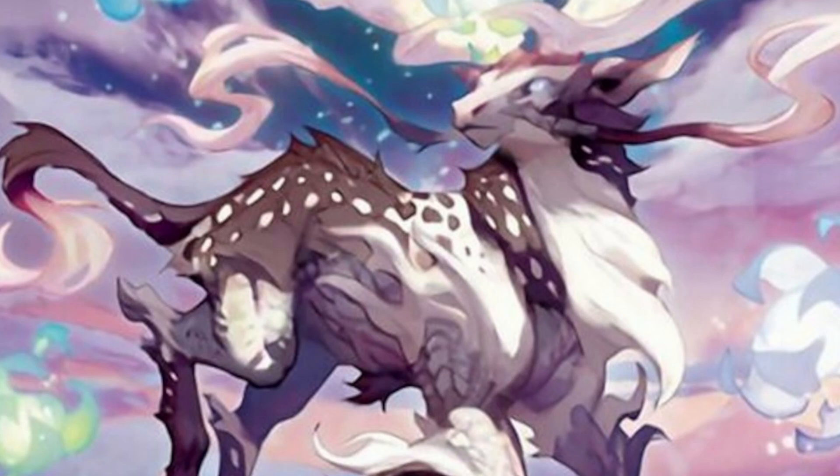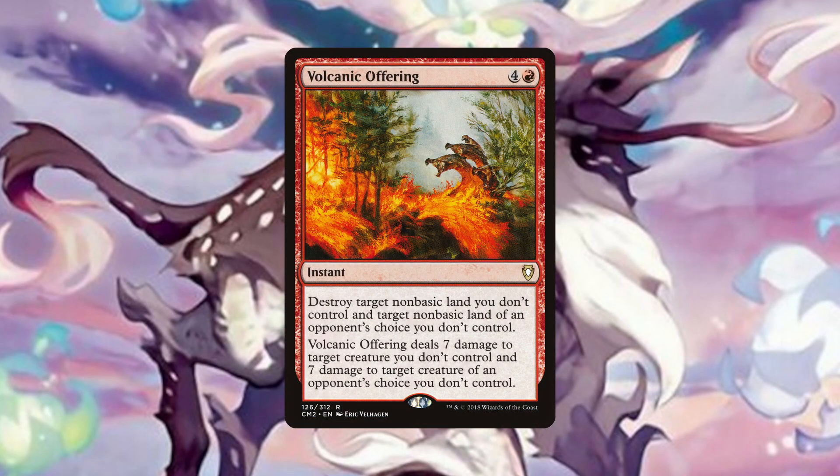Our last interactive spell is Volcanic Offering. This can cost 3 or 1 mana with Hanada out, depending on the targets. If the opponent we select chooses the same creature and non-basic land as us, this will cost 3 mana, which is still a great rate for what it's removing. But if one opponent is ahead and we can get another to select different targets for each, this can remove 2 creatures and 2 non-basic lands for only 1 mana. When we are ahead, we are still getting great value casting this for 3 mana, but when we are behind, this becomes an incredible card for the rate we are paying and can really swing the game back in our favour. It is also important to point out that this is an instant which just makes it that much more powerful.